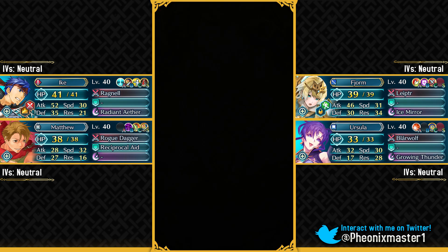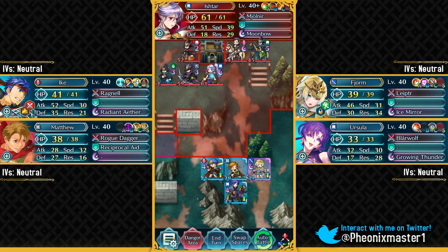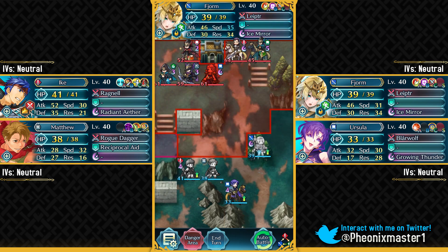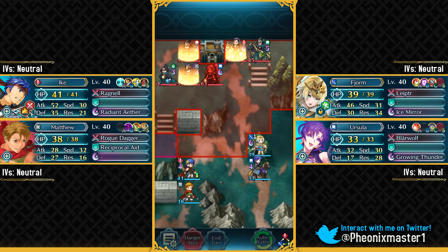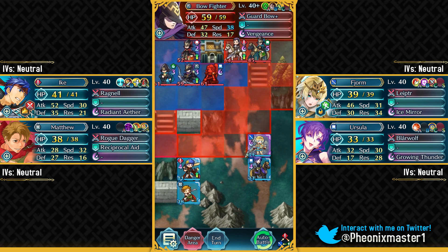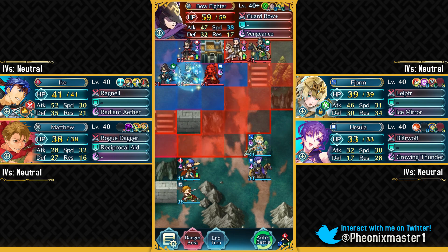Let's begin with Infernal difficulty. This team has both Fjorm and Legendary Ike, and as I said before, there is only one tile where we are safe from Ishtar. We need the Hone Speed support from Matthew so that we can avoid being doubled by this green Manakete and also by this bow fighter if he gets the even Speed Wave buff - which he won't, because we're gonna be attacking him on the odd turn. We're putting Ike in range of these units on the odd turn so that the bow fighter only gets the odd Attack Wave buff and not the even Speed Wave buff. Even with just the speed buff, he won't be able to double Ike, but the following turn he would be able to take us out - so you have to engage on an odd turn.